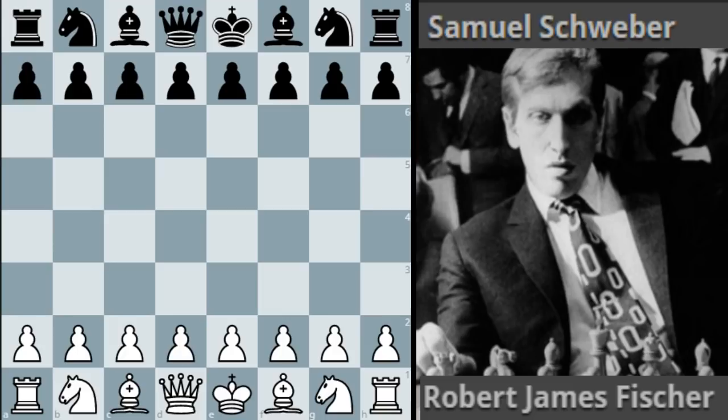In today's game we're going to have a look at a game by the great Bobby Fischer, where he unleashes an amazing move, an amazing concept which has gone down in the history books. Fischer had the white pieces and the black pieces Samuel Schweber, and without further ado let's move into the game.